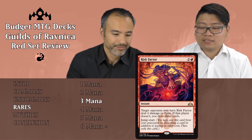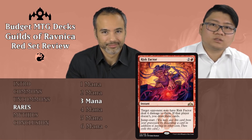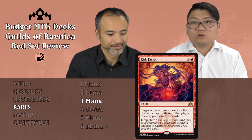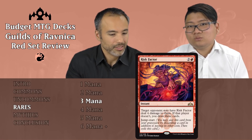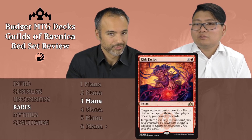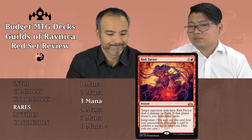Next one is Risk Factor — two and a red, instant. Target opponent may have Risk Factor deal four damage to them. If the player doesn't, you draw three cards. We don't like these cards because we don't trust our opponent — we need to have the choice of what we want. If we give it to the opponent, they always give us the thing we don't want. When we want the three cards, they just take four damage; when we need that damage, they give you three cards but then kill you anyway. It has Jumpstart, which means you can use it again — but does that make it better? I don't think so.